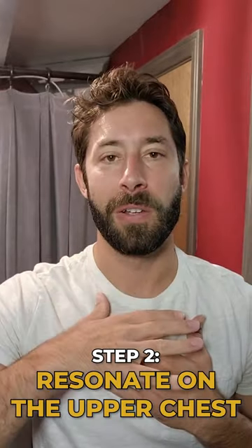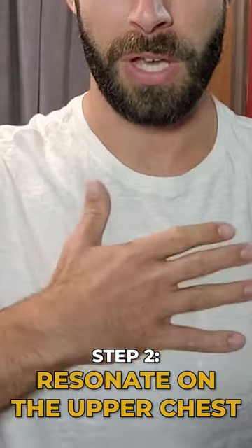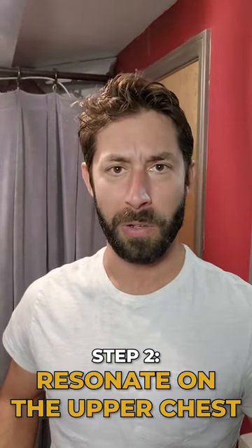Step two: take your placement and just bring it down a little bit slightly, so you're resonating in the upper part of your chest. Not all the way down here, but just in the upper part of the chest. You can help by sticking your chest out a little bit.